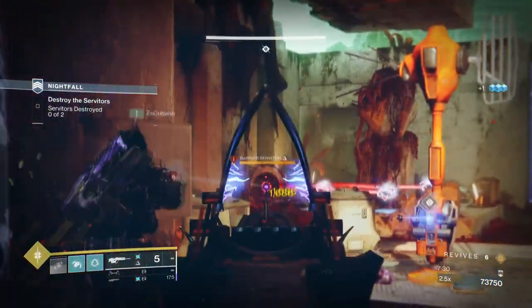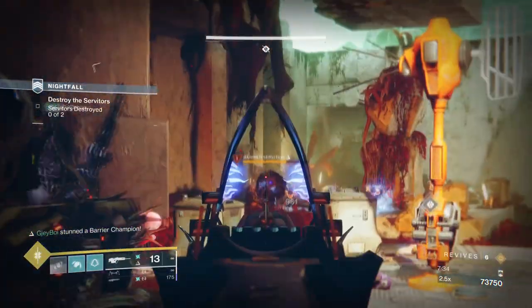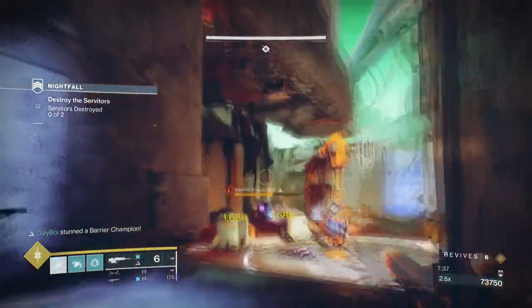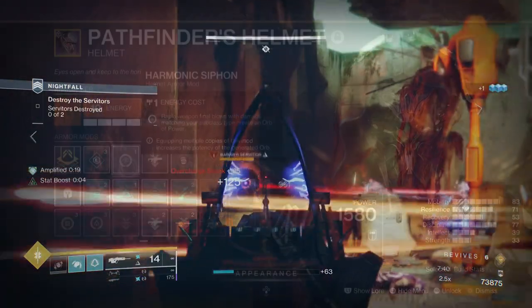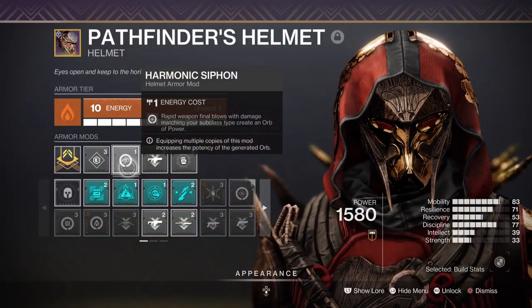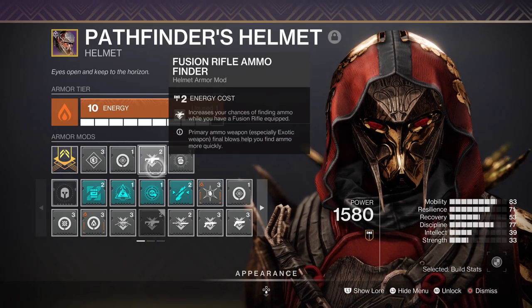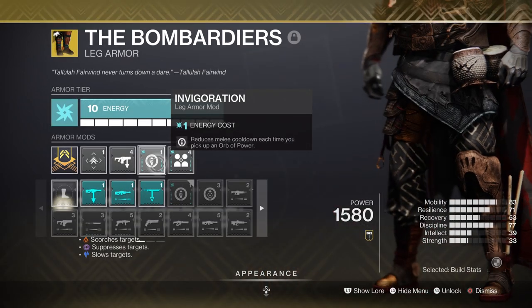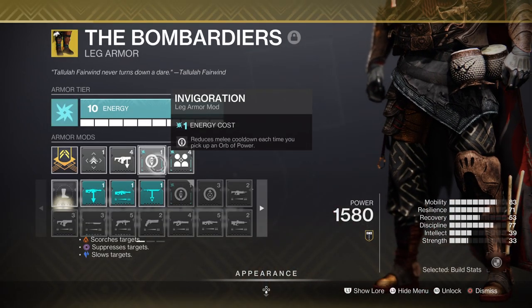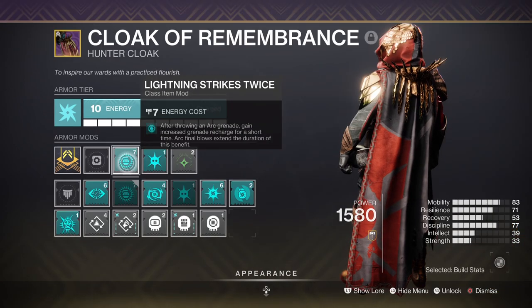Strength and intellect sit around the 30 range — we'll use them but not heavily, so keep them as-is unless you plan to rely on them more. For remaining mods, we have Harmonic Siphon for creating orbs of power for matching elemental type, Fusion Rifle Ammo Finder for finding more ammo when equipping a fusion rifle, Invigoration for reduced melee cooldown upon orb collection, Fusion Rifle Scavenger for increased reserves, and Lightning Strikes Twice for increased grenade regen upon using grenades.